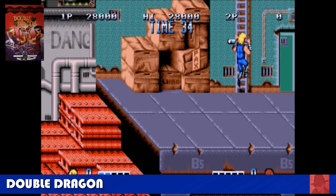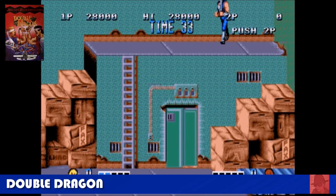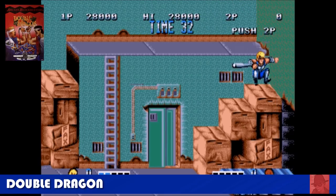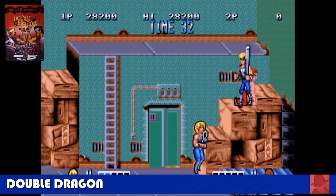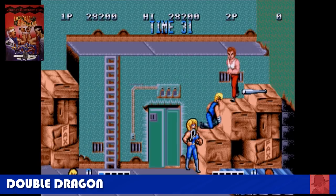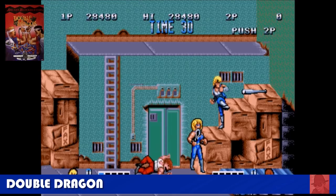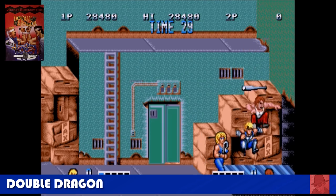Double Dragon from the arcades. This one is pretty cool, although always better in two-player mode, because in one player you tend to get surrounded by enemies and they all beat you up. It's Billy and his brother if he turns up, and you must rescue his girlfriend who's been kidnapped by an evil thug gang. There are a few sequels to this one which I think we'll come to in this 50. It's a good conversion — Double Dragon.